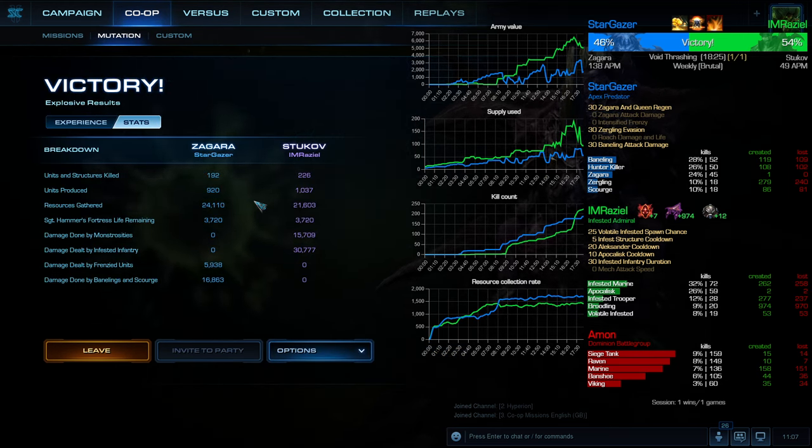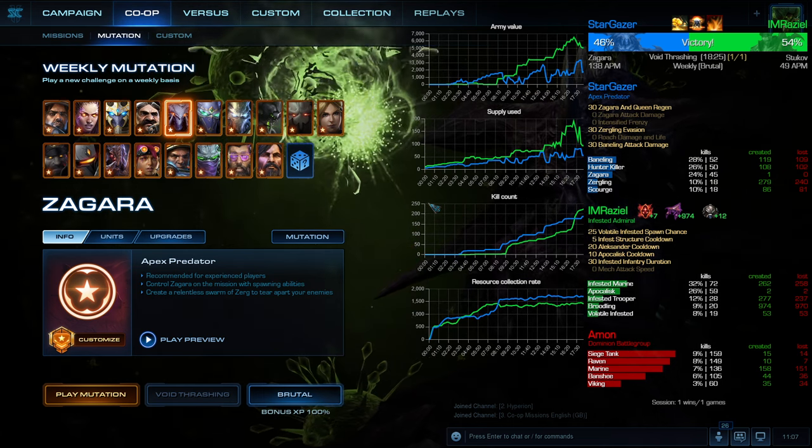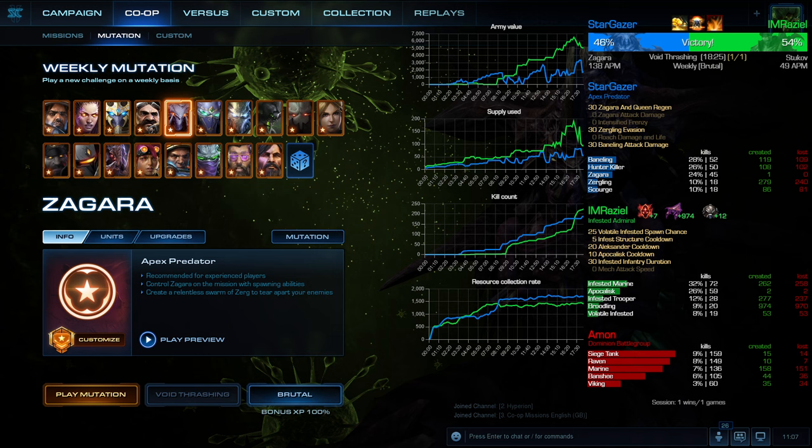He has a little bit more kills — Alexander. Painlings, Hunter Killers. In the end I didn't actually add Aberrations — I should probably get a few. At this time I was using Zergling Evasion. Normally with Frenzy 25 for Apex Predator I'd go Aberrations, but this time Zerglings were better because we have nukes, so they had the evasion — it comes in handy.